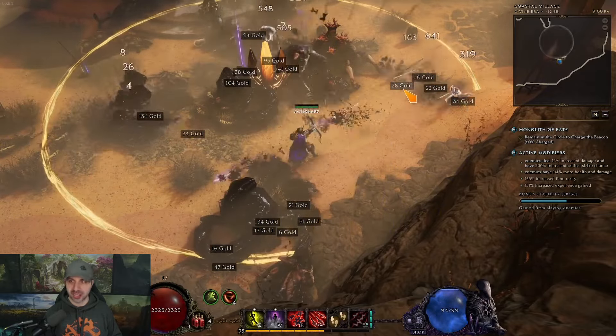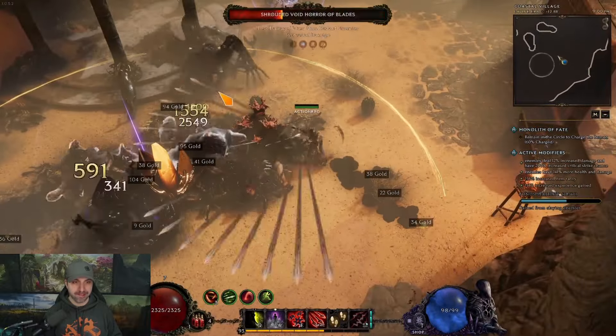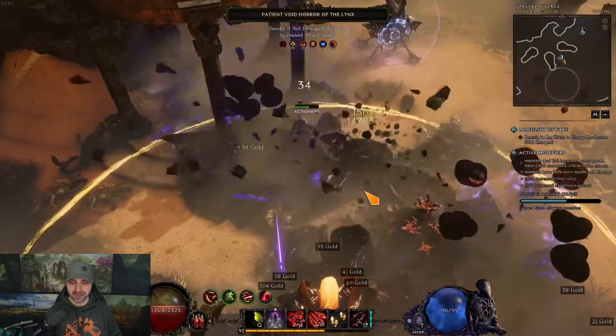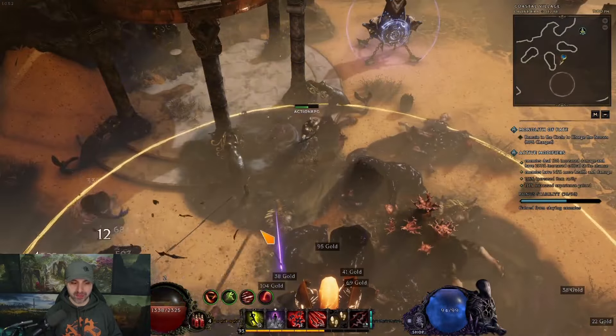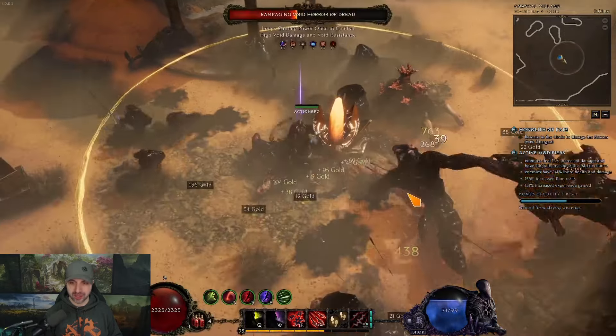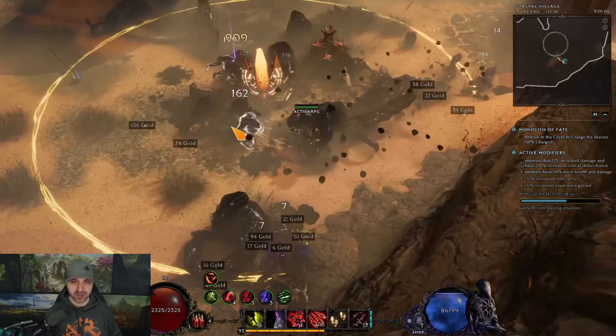There's an exiled mage up here — let me show you what it's like for single target. It'll give you a better understanding of the build. This build almost has a guaranteed crit chance too. You'll notice we're critting all the time with our multi-shot. Smoke bomb gives you a lot of survivability.